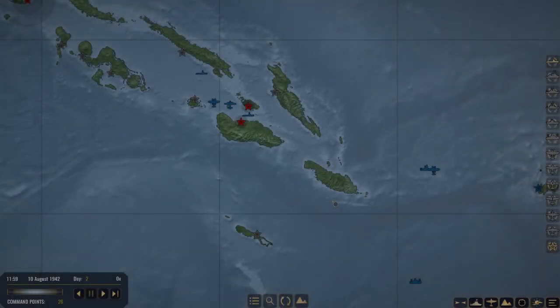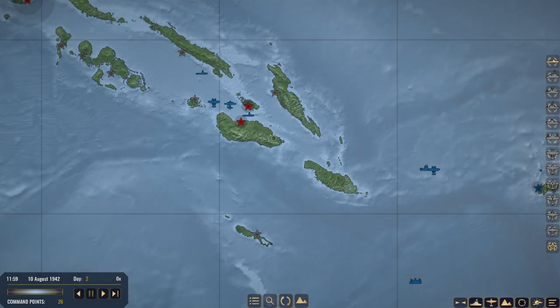Hey everybody, how you guys doing? My name is Crazy Jester and welcome back to another episode of War on the Sea. If you guys recall from the last episode, we absolutely decimated the Imperial Japanese Navy right in this vicinity with our B-17s.